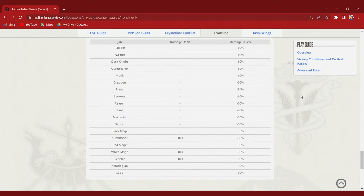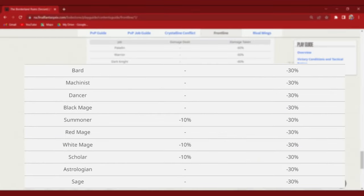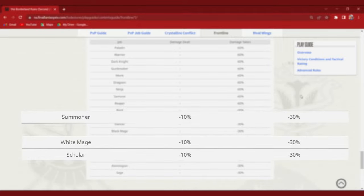The last passive effect built into Frontline is damage mitigation. All melee jobs take 60% less damage and all ranged jobs take 30% less. They also reduce the damage of jobs if they feel they're getting too powerful.